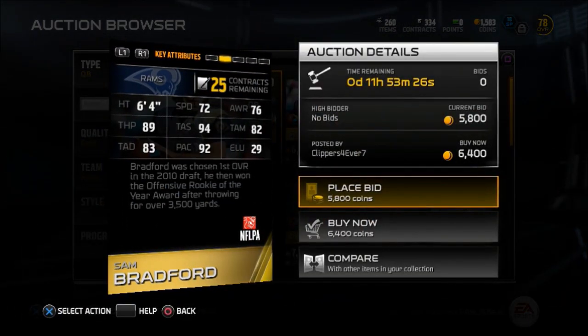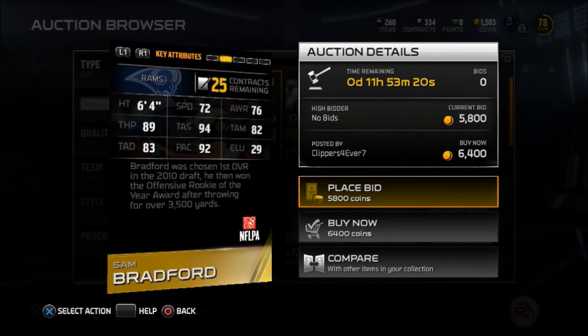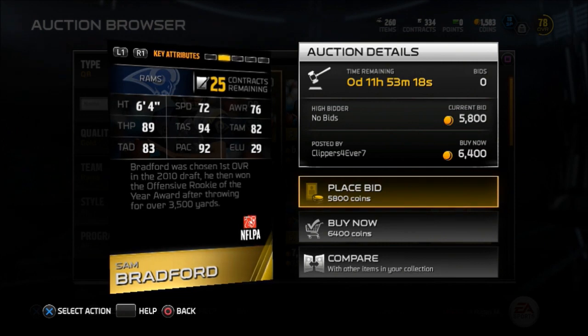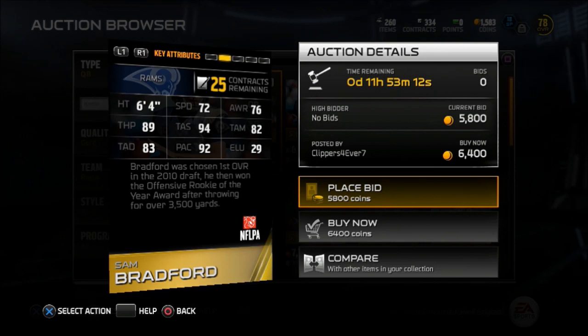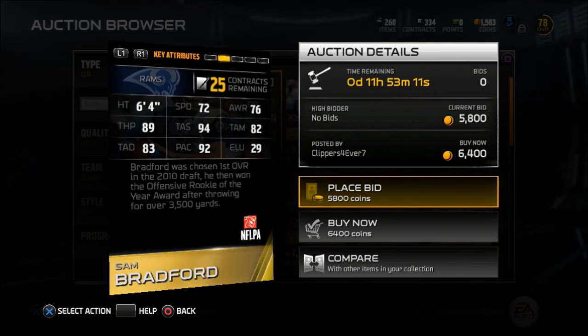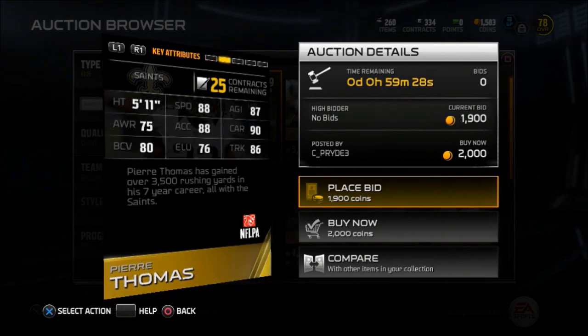Here we go — Sam Bradford. 6'4", 94 throw accuracy short, 92 play action, 83 throw accuracy deep, and 89 throw power. Pretty good budget squad quarterback. Goes for around 6K. His price may drop and fluctuate around the 5K barrier, so keep an eye on him. Pick him up if you need him.